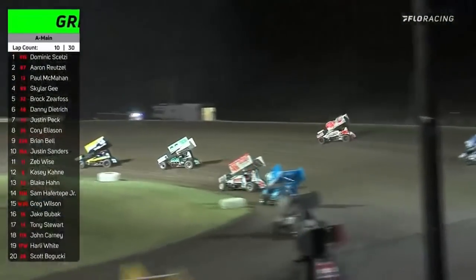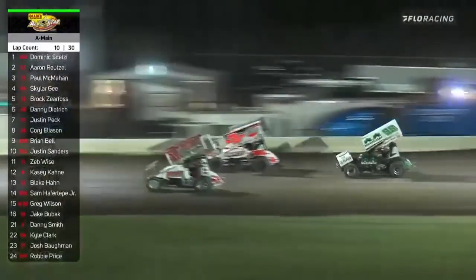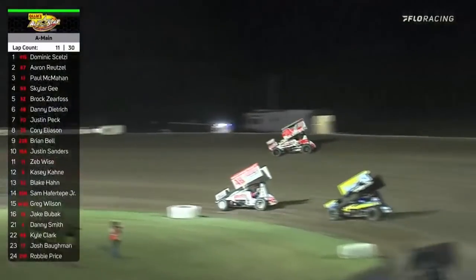Zierfoss is right there on G. G goes down to the bottom, Zierfoss has a big run. Three wide there now — look at Danny Dietrich. Two for one in turns one and two. Zierfoss flying high up above the cushion. Brock Zierfoss three wide for second — give him the spot. Brock Zierfoss is hammered down on the top shelf.